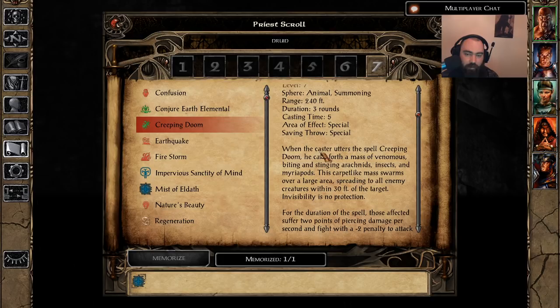Take and cast this every fight. Just like I talked about with Insect Plague, this is the exact same thing but a little bit better. 10 out of 10 spell.